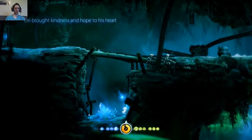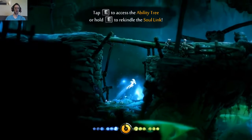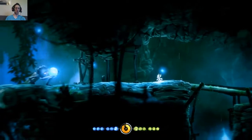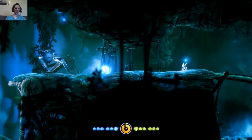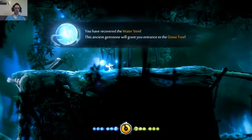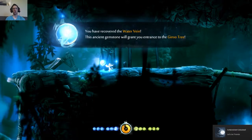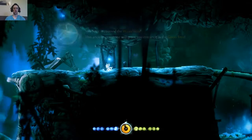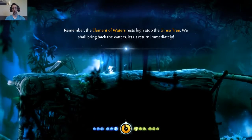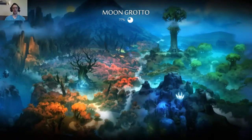Where he brought kindness and hope to his heart. You have recovered the water vane. This ancient gemstone will grant you entrance to the Jinso tree. The element of waters rests high atop the Jinso tree — we shall bring back the waters. Let us return immediately.